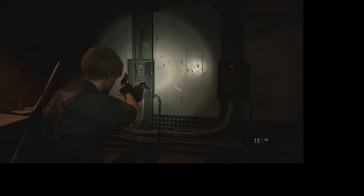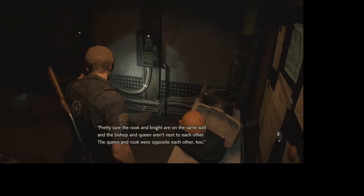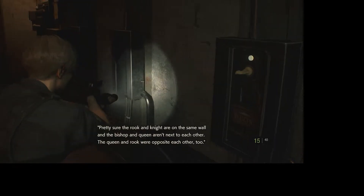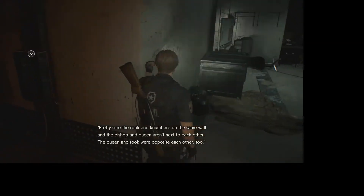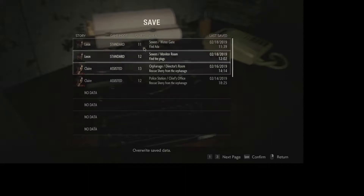So what we're missing is the Queen and the King actually. That works - Queen and Rook were opposite to each other too. So I have to put King here, assuming the Queen goes there and then the King goes there. So that works. I also don't want to lose my data here, so we'll actually go ahead and save the game.